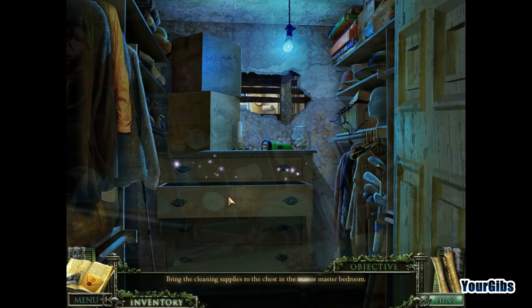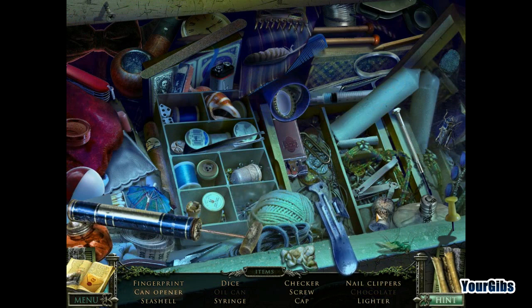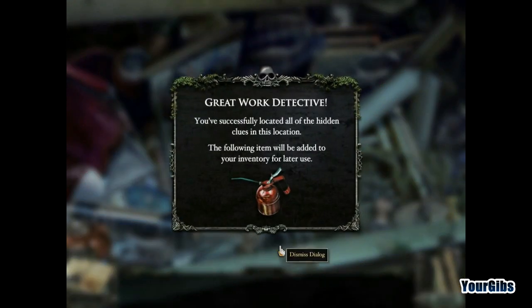Let me get an object scene. Why do I have a hole to the bathroom here? That's creepy. Got some little board games in here. My cigar here. Oil can. That is one big thimble. Nail clippers and a lighter. Dice indeed. Everything is so magnified here. So we have a checker, a screw, and a fingerprint. A fingerprint and a checker — oil can indeed.